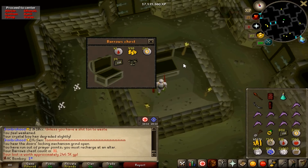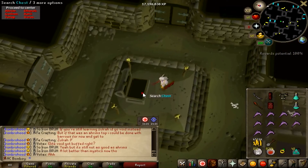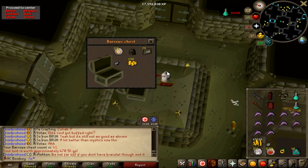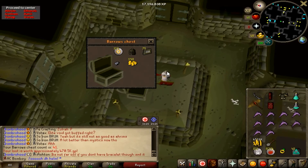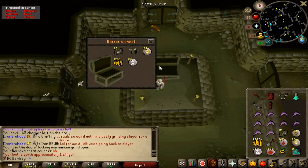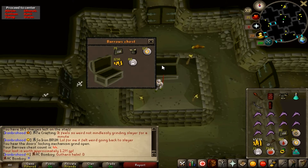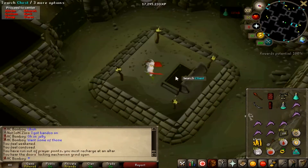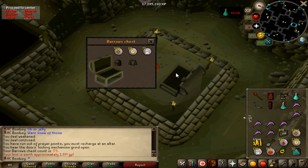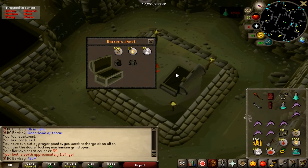Now we're off to Barrows. It took us a long time, but on the 31st chest we got our first item, which is a Torag's Plate. It's not a bad one to start with. I'm here mainly to get Karils, because I'm going to attempt to fire cape. Ten chests later I get the Dharok's Helm, and I believe three chests after that I get the Guthan's Helm. So we're having quite hot luck so far. Then, another 15 chests later, we get another Dharok's Helm and an Ahrim's Top.